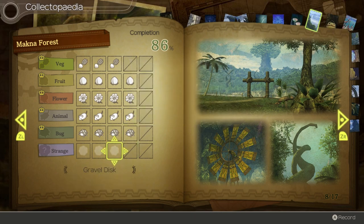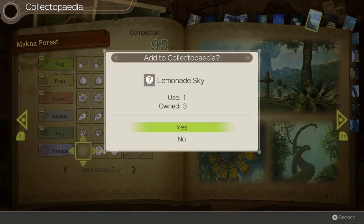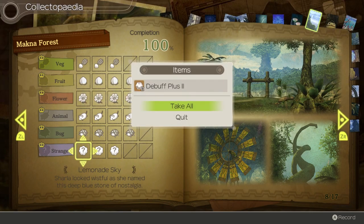For strange collectibles: Gravel Disc - Shulk was guessing at this one, described as not unlike a mirror of gravel. Forest of Gossip - Gunband scowled as he named this; it makes a lively sound in the wind. These strange descriptions are always so strange. Such as Lemonade Sky - Sharla looked wistful as she named this deep blue stone of nostalgia. Tell me - what color is lemonade? It's not commonly blue. Then why name this blue thing after lemonade? Anyway, that row gets Debuff Plus 2.